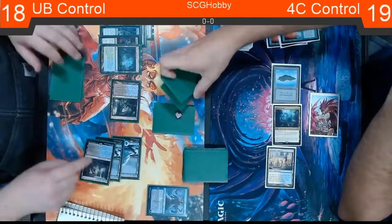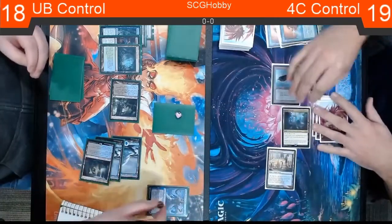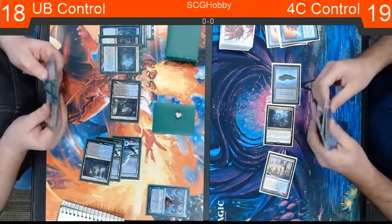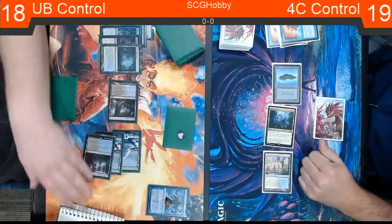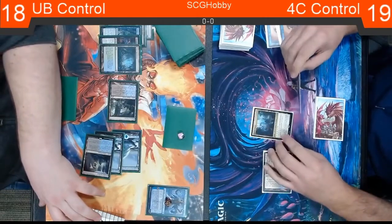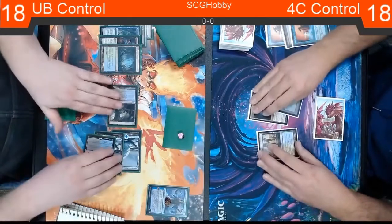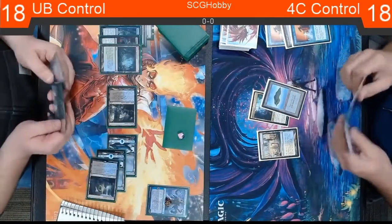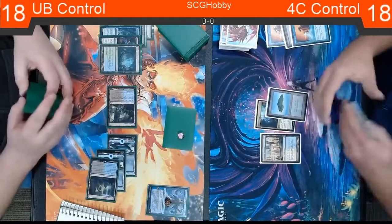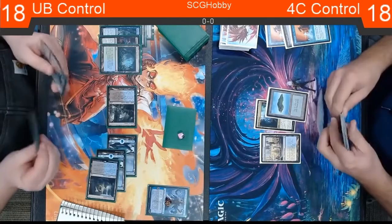Josh is playing the 4-Narset lock deck. There's been a recent uptick with control decks called Narset lock decks — they're a straight control deck trying to resolve a Narset, get a threat in play, and after amassing enough lands and counterspells, they lock you out of your draw step each turn with Narset in play. Then by controlling the board, you just don't get to play the game, and you win with Snapcaster, Creeping Tar Pit, or Shark tokens.